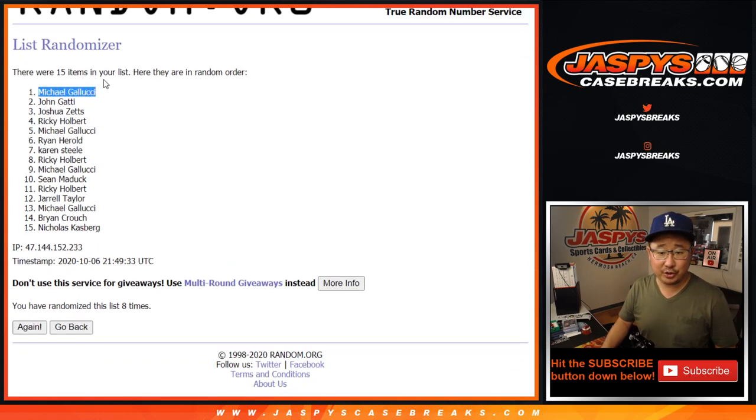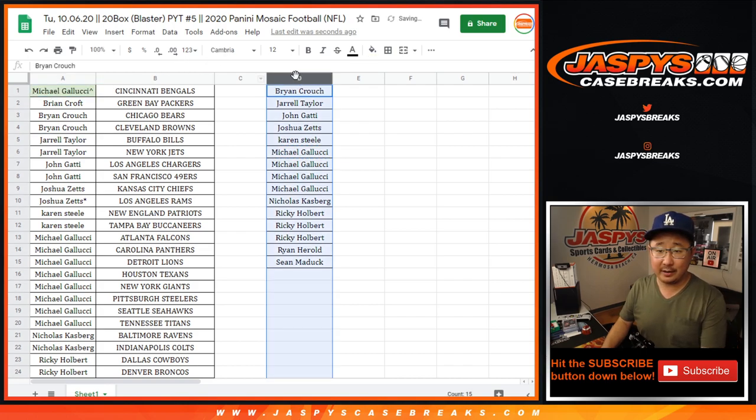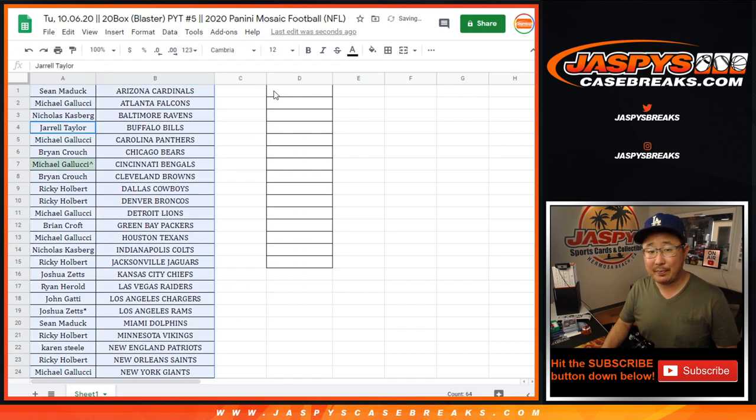The name on top after eight is going to be Michael Gallucci. Steel Curtain. After eight, you get the Bengals. Let's pop your name in there. Thanks, everybody else, for giving that a shot. There is another blaster case up on jaspyscasebreaks.com if you want to try again.